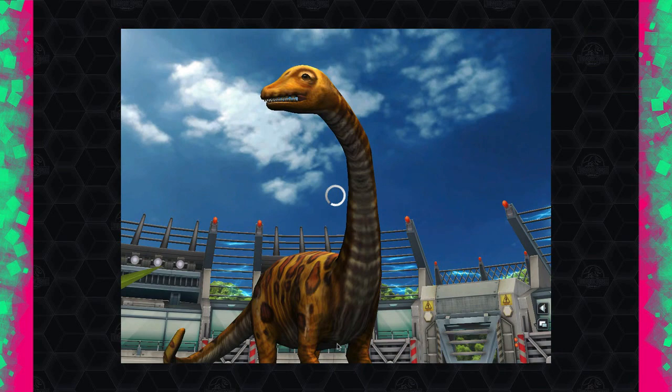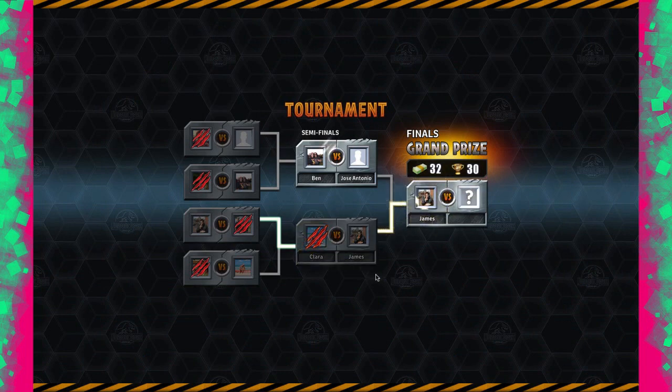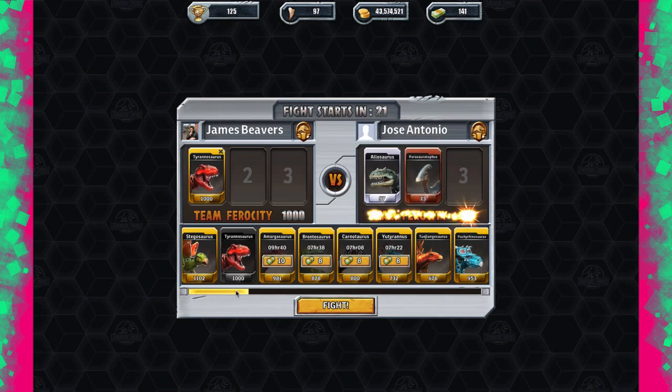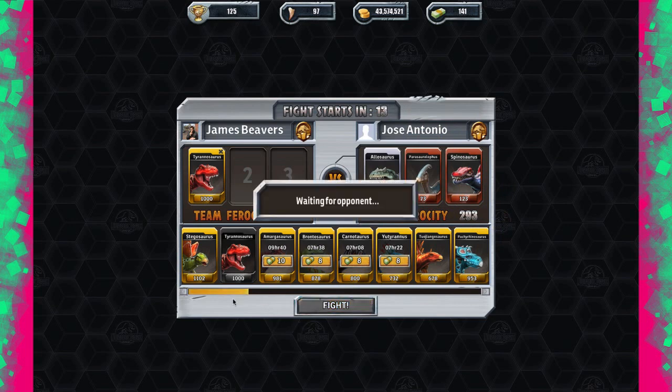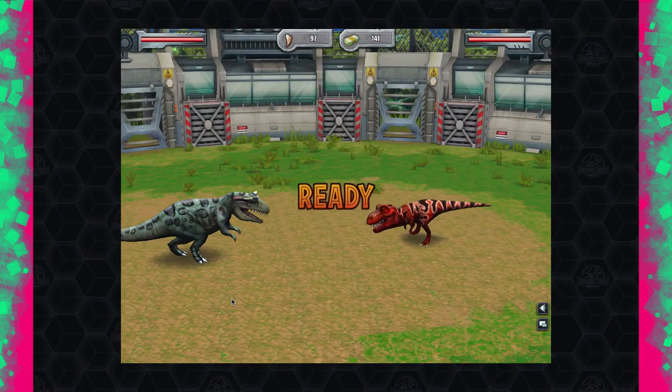We need to use the T-Rex for the final and we're going to unlock platinum! We've already got 35 bucks instead of 30 because we used the Corythosaurus. Now let's see if the T-Rex can hold its own. In about an hour they're going to release the aquatic battle mode — I can use certain aquatic dinosaurs but only once it unlocks. I'll probably post that as well.